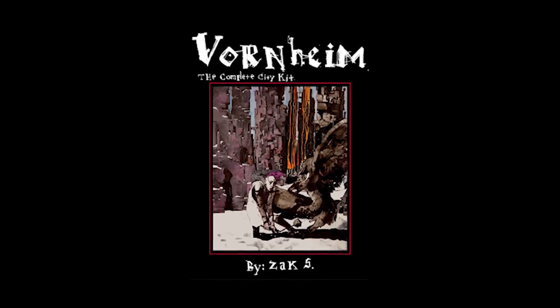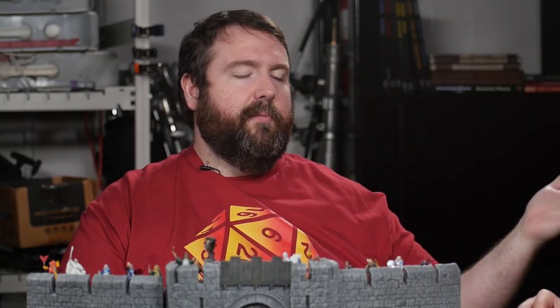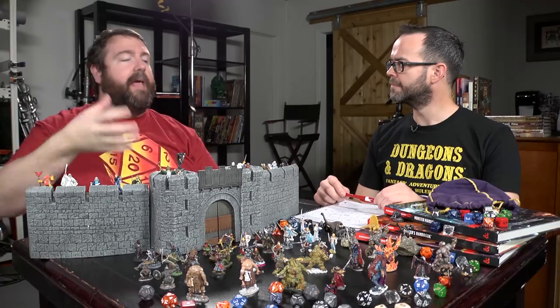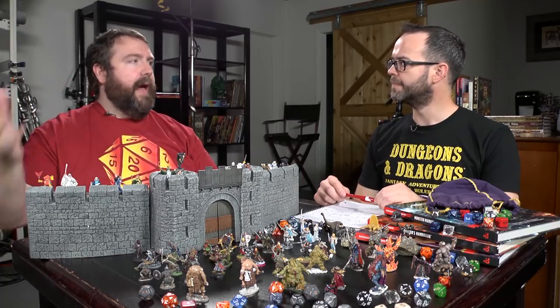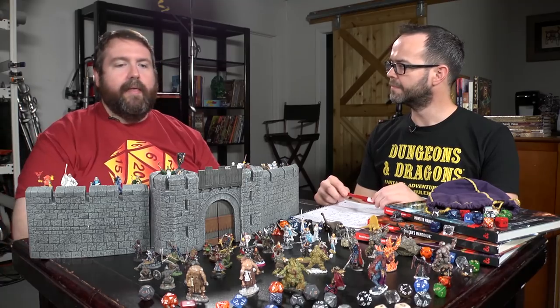The final one I use a lot is the urban adventure kit Vornheim — not just for the specific locations mentioned in it (for instance, I used a modified version of the Scholar's House location in our Maze of the Blue Medusa campaign), but about half of the Vornheim city kit is rules for running urban adventures at the table. How do you make a street map on the fly in under five minutes? How do you improvise an urban campaign when you need to know what the interior of a place looks like? It has tools and tips and tricks for ease of use at the table, and I find it immensely useful.